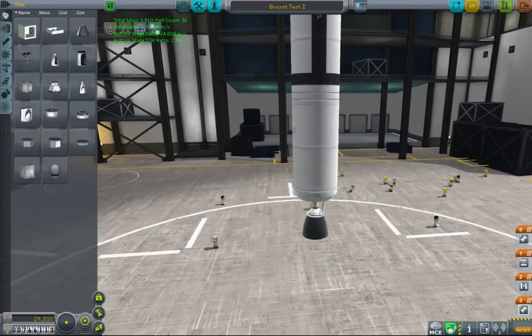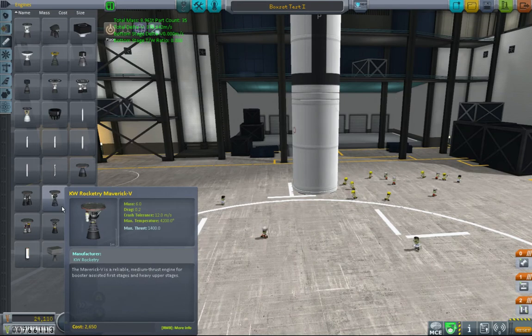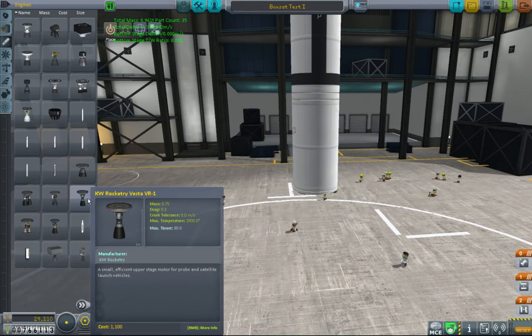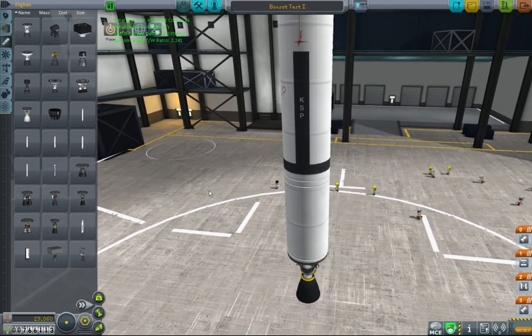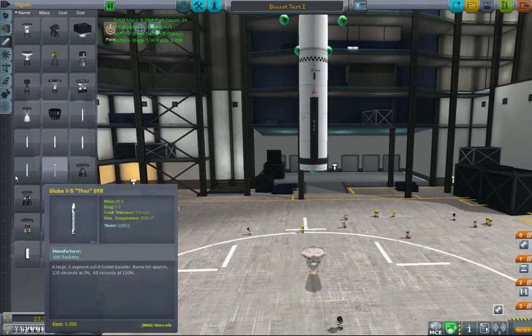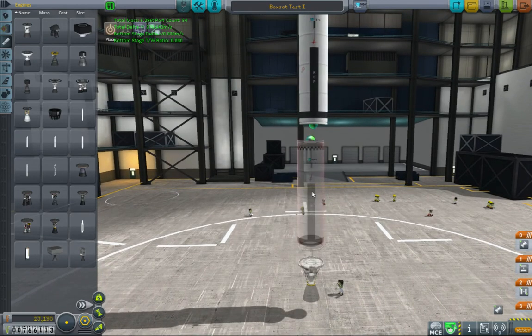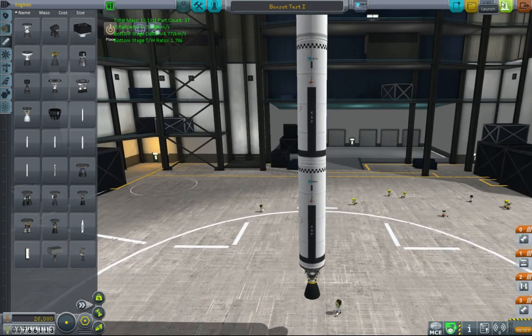I suppose I could toss fins on here, but that just increases drag, so we won't do that. So let's go ahead and select an appropriate engine. A bit high on the thrust-to-weight ratio, but that's alright. This may be just barely not enough to get us into orbit with the additional weight of the engine. That actually might be enough for single-stage to orbit — that would be cool. TWR is a bit low, but that's okay.